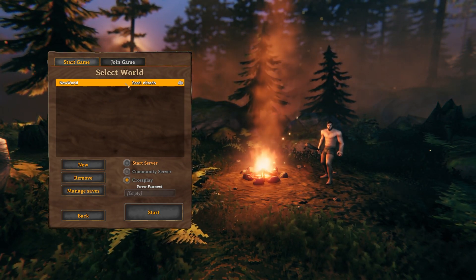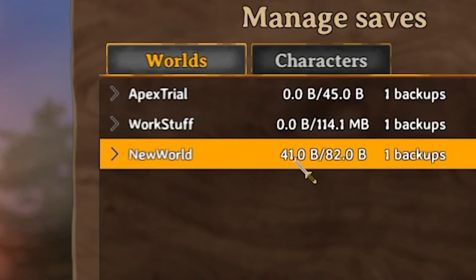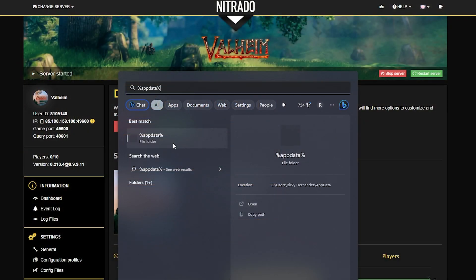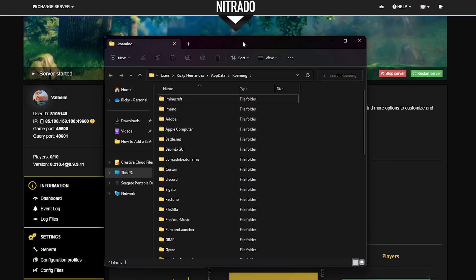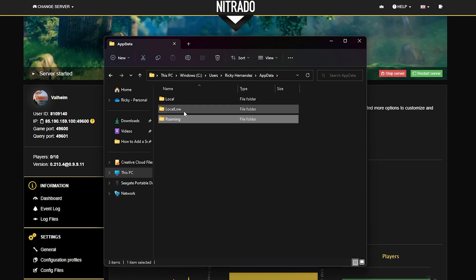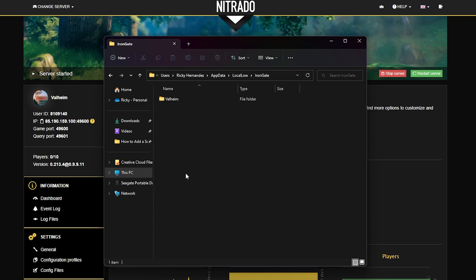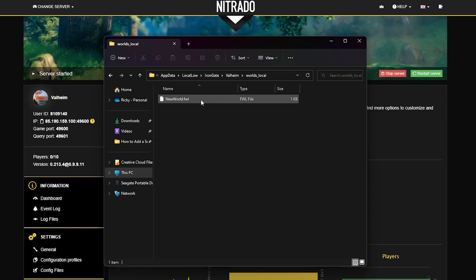From here, you're going to go to Manage Saves of the world that you've selected. In the Manage Saves section, make sure that the world you've selected is highlighted and then go down to where you see 'Move to Local' and click that. Then open up your %AppData% folder on your Windows browser. You want to go up a folder back to AppData from Roaming, then go to LocalLow, scroll down to find Iron Gate — which is the creators of this game — then Valheim, then the Worlds_Local folder. This is where you'll find the new world that you just created.